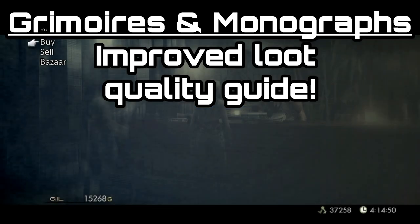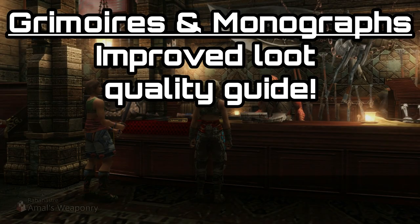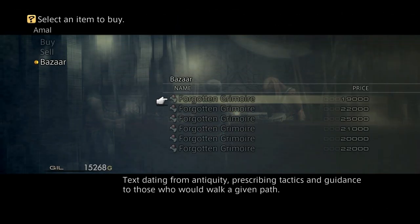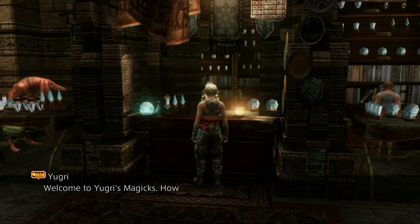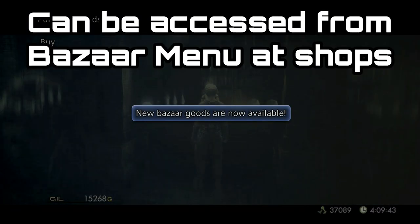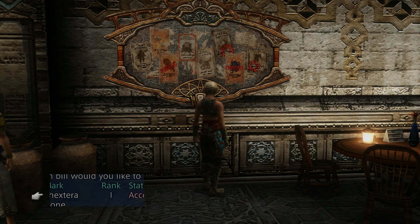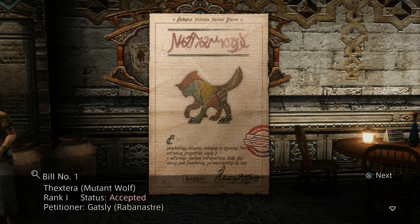G'day guys, Lemon Eating Cow here and today I'm back with another Final Fantasy XII: The Zodiac Age guide. This one will be on how to improve the quality or the rarity of the loot that drops off certain mobs in the game. This requires unlocking the grimoires or the monographs in the Bazaar menu of any vendor, and this can be done by simply interacting with notice boards and vendors a certain number of times. The last one is unlocked through doing a very simple hunt, so it's really not hard at all.